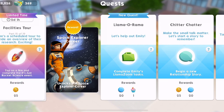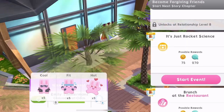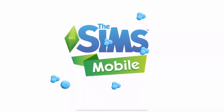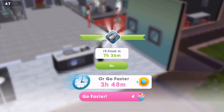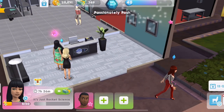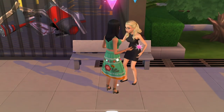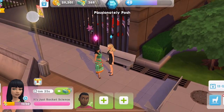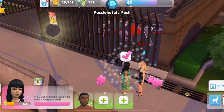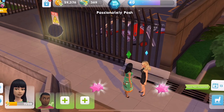Part 15 — there's a scheduled tour to provide an overview of their research. Exciting. Tap on a sim and complete the it's just rocket science event. So we need a sim that we know. Let's call her over to the waterfront. This is an eight hour task but we're doing it in 7:36. I think Jewel is just about to finish her task. Yeah, she's completed it's just rocket science. Collect those rewards. That's complete.